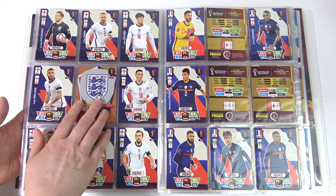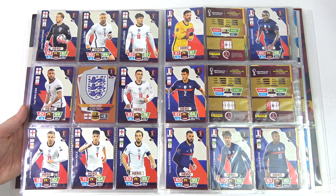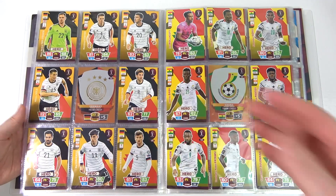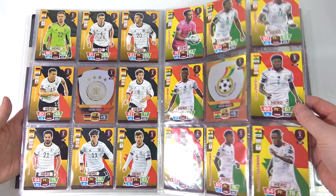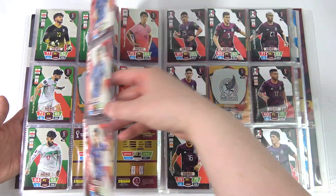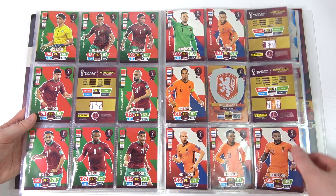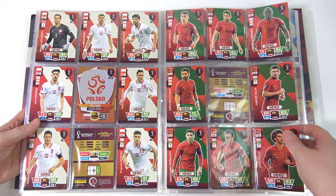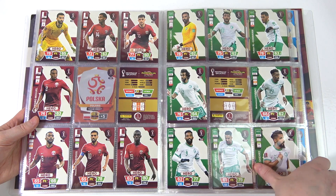Then we go on to England - we've got the England badge so many times, it's amazing. France is our worst team - it's in a nice L shape, kind of calling us losers, so let's swiftly move on. Then Germany and Ghana - that's more like it, another double page. All the teams are laid out the same, covering all the qualified teams, with a small section for the playoff qualifiers.